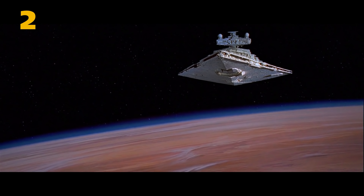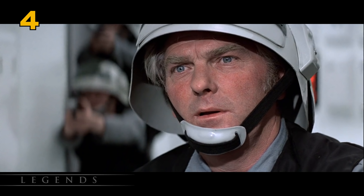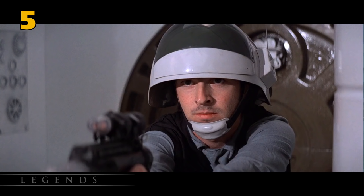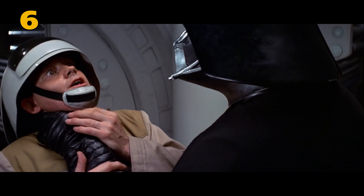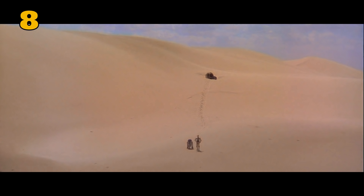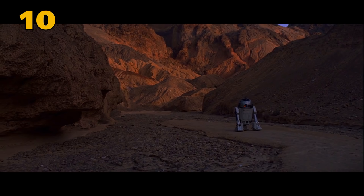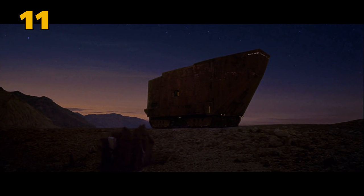Darth Vader's Star Destroyer is called the Devastator. This silver Threepio droid is named U-Threepio. This Rebel Trooper's name is Pello Scrambus. This Rebel Trooper's name is Caruso Smadus. The captain of the Tantive IV is Ramus Antilles, and he has no relation to Wedge Antilles. Threepio fears being sent to the spice mines of Kessel, which can be seen in Star Wars Rebels. Threepio and R2's escape pod lands in the Dune Sea.